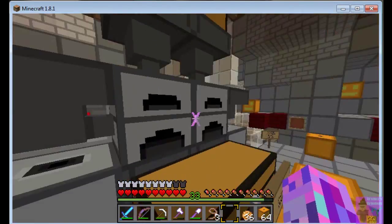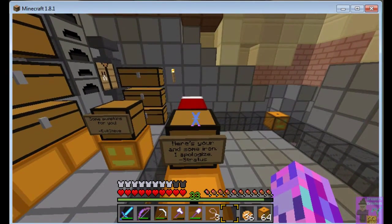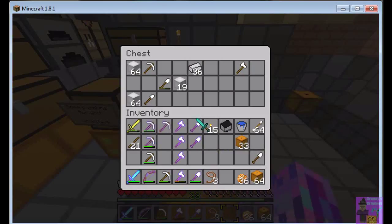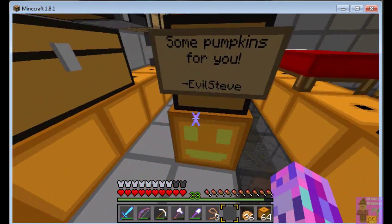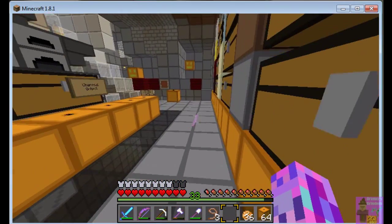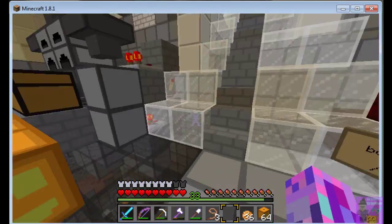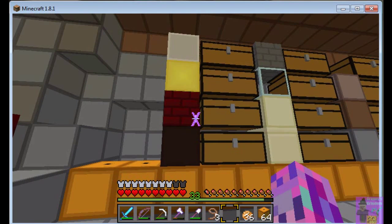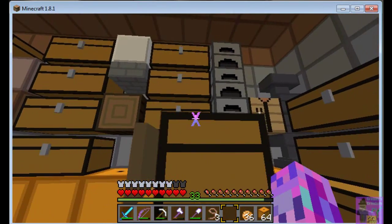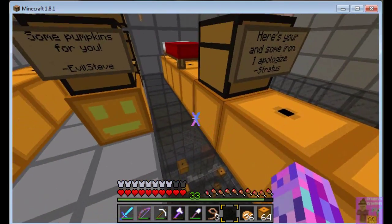I came over one day and this was here. And here's another present - I don't know what he's apologizing for. Anyway, that's been there for some time. Evil Steve gave me pumpkins because, you know, I don't like pumpkins or anything. So yeah, this is for mining for resources and I'm kind of diamond poor. I've got some stuff here. The only reason I have a lot of gold is we have one of those pig farms. I'll try to go on a little bit of a tour to show you stuff.